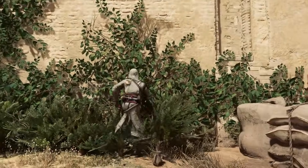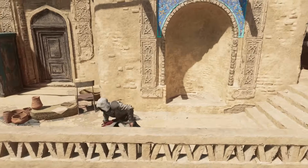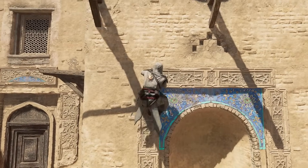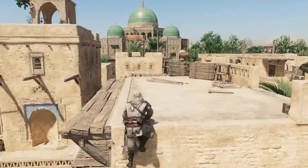Wall running in this game is just about as straightforward as it gets. Simply hold down parkour up, with or without sprint being held, and when you approach a wall, Basim will scale it. You can sometimes use directional input to influence the exact angle Basim ascends the wall.